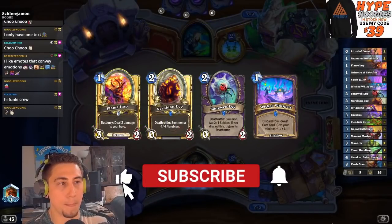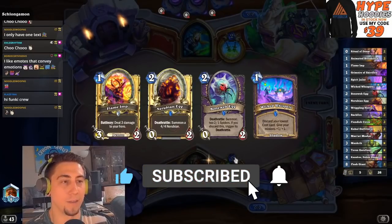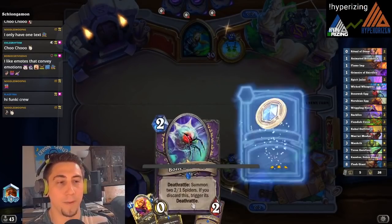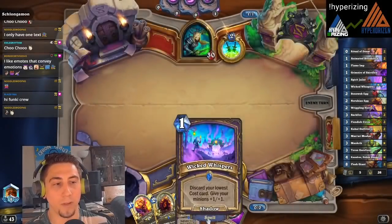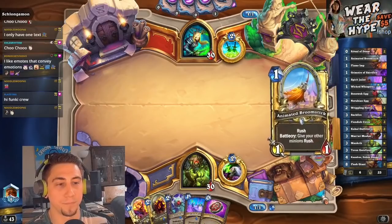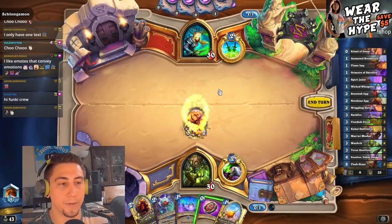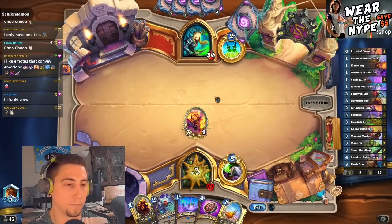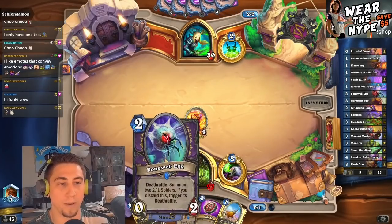Actually, this is a good hand. I'm going to keep it because if we can cycle through our hand enough, make the Boneweb Egg the cheapest one, then we could Wicked Whispers to discard it. Let's do it. And then we can broom some stuff maybe.